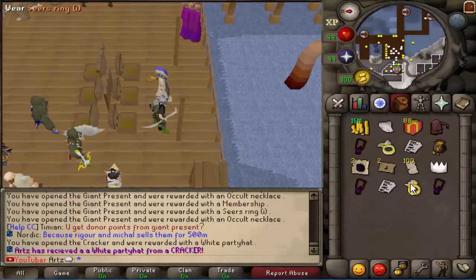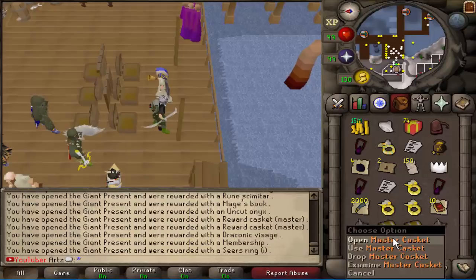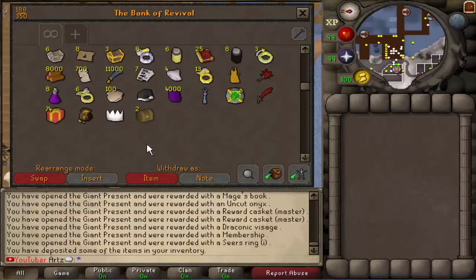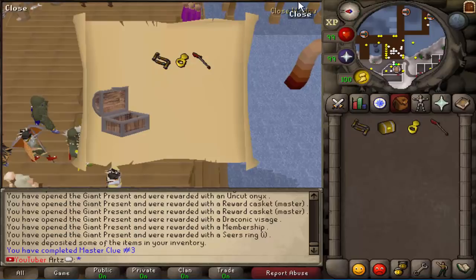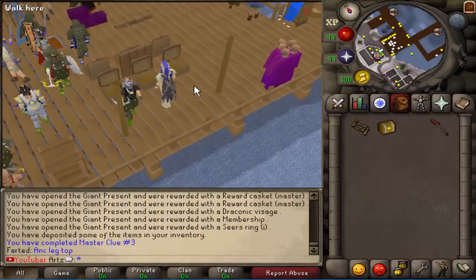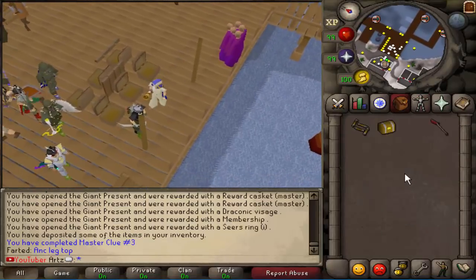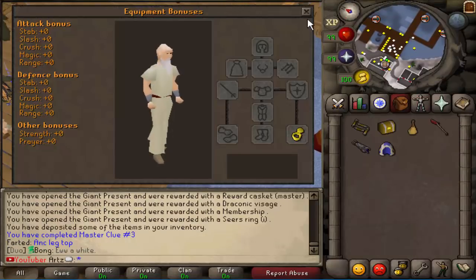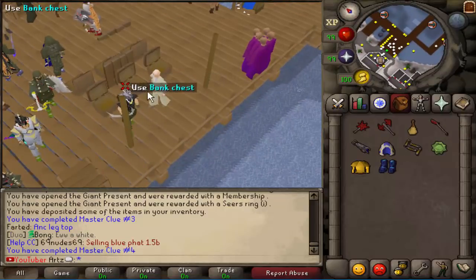We got a Christmas cracker, then we get a white party hat! These boxes are so good, holy crap, it's actually nuts. We do have those caskets we need to open. Got two caskets here - let's see what we can get. Oh my god - we got the freaking ring of coins! I guess it's not coded. I don't know - wait, does it give stats? Maybe they customized it. Nope, it's just not coded in - unlucky. Rest in pieces, gotta let him know so he can fix that. Got a large spade - that looks dope. 74 of these bad boys left.